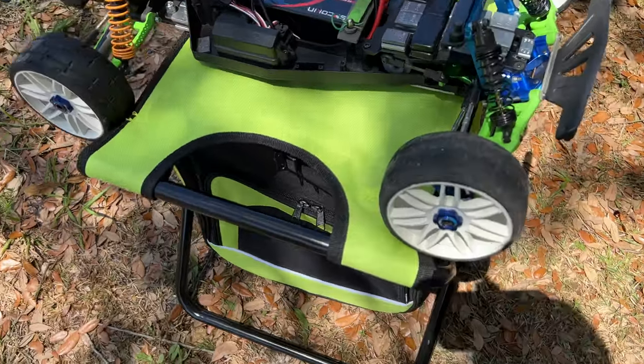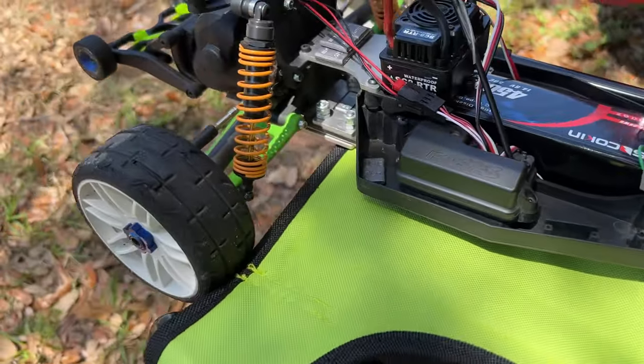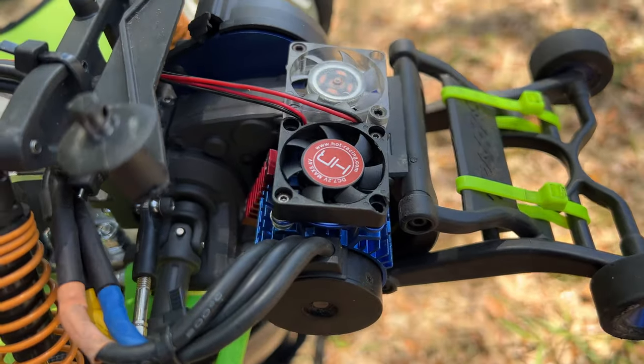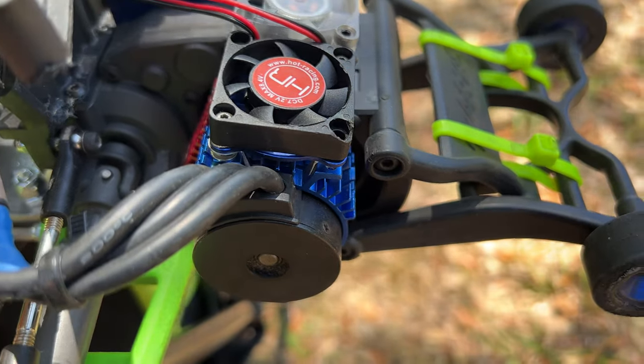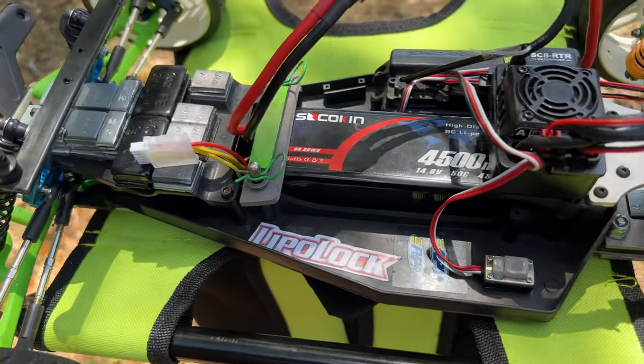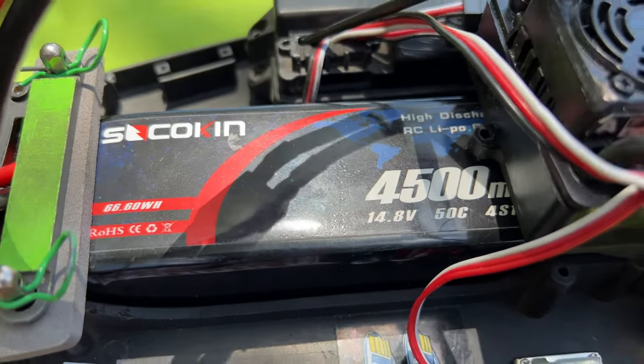All the weight's up in the front too, lots of aluminum. I can see that all in there. What kind of kv we got on this motor? 2500kv. Alright, 120 amp electronic speed controller and we got 50C discharge. There we go — you can see that voltage there. See what it does.